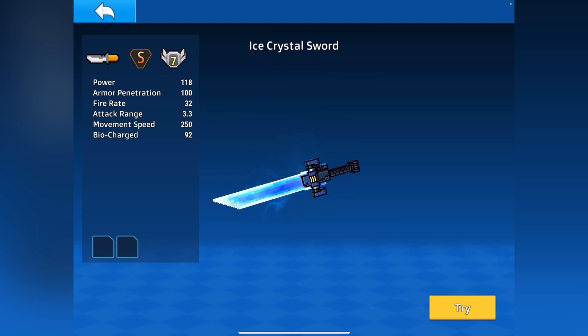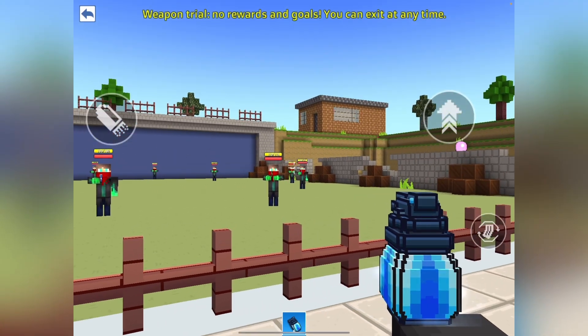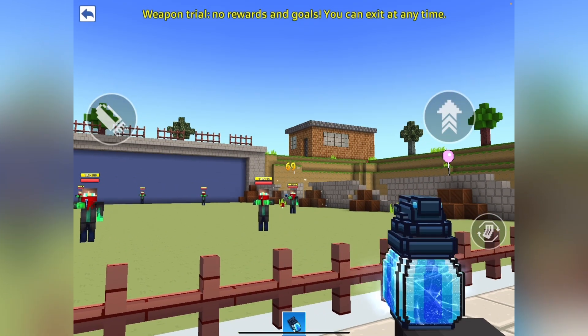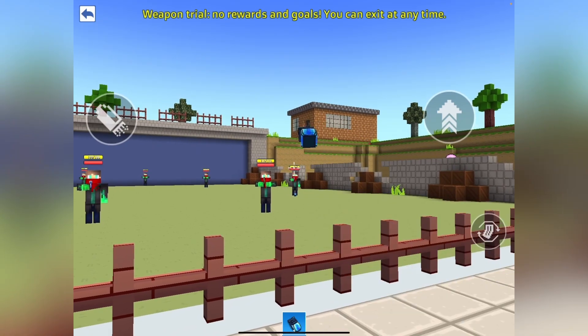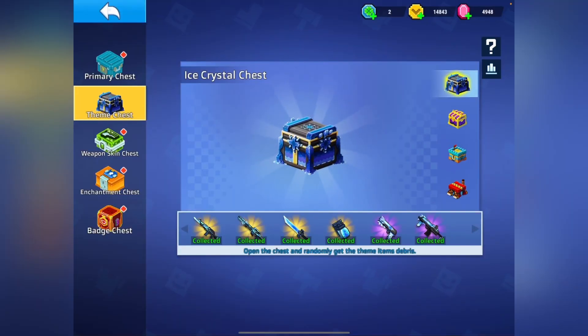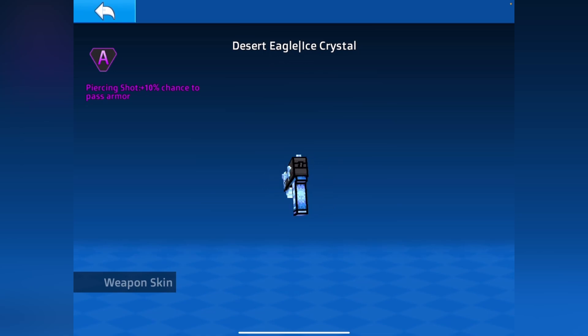Then we go to the melee — it's a good power, good armor pen, normal fire rate, average range. Basically just an event melee. And then you have the bomb — it's just a bomb, but it does a lot of power.